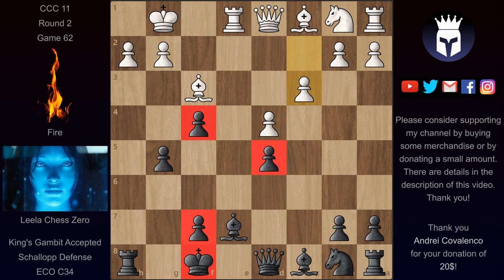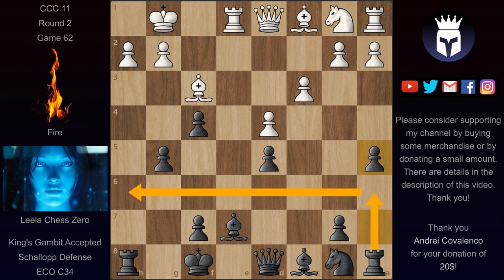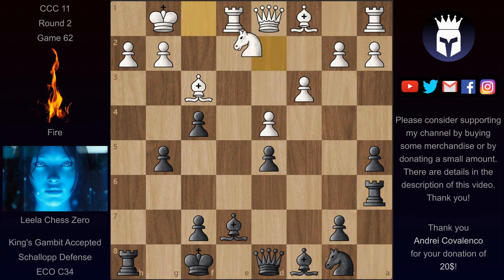Leela thought this position is minus 1.3 for Black. Stockfish really wanted to develop a piece to the 6th rank, but Leela thought it's better to first transfer the rook to the kingside in the attack. She played a5 with the idea of playing the rook up and over to execute a rover maneuver and attack the pawn on h2, which is not so easy to defend. If White plays h3 at any point, that pawn becomes a target for the light-squared bishop. Fire decided to defend with Nd2, and after Ra6, played Nf1 — now the pawn is defended. Leela played Rh6 anyway.